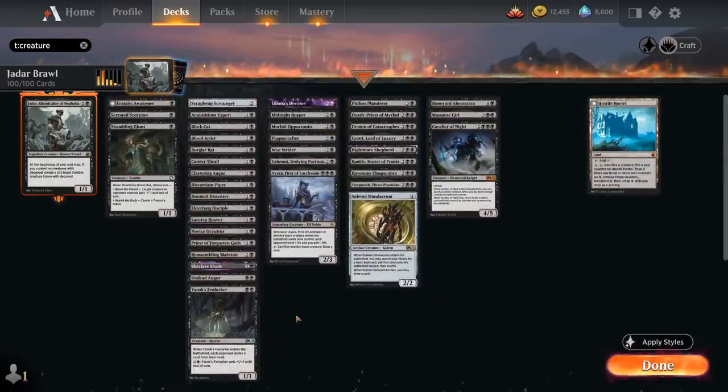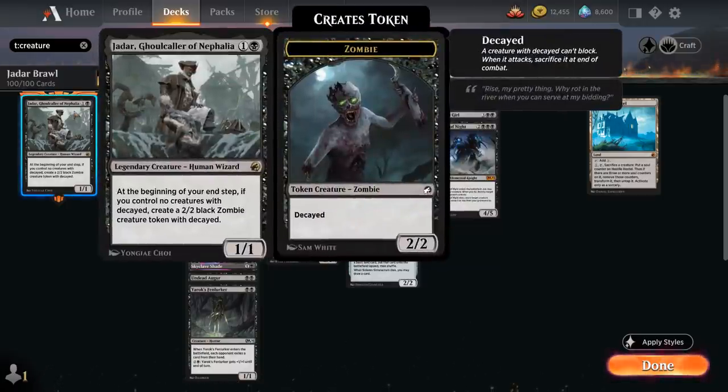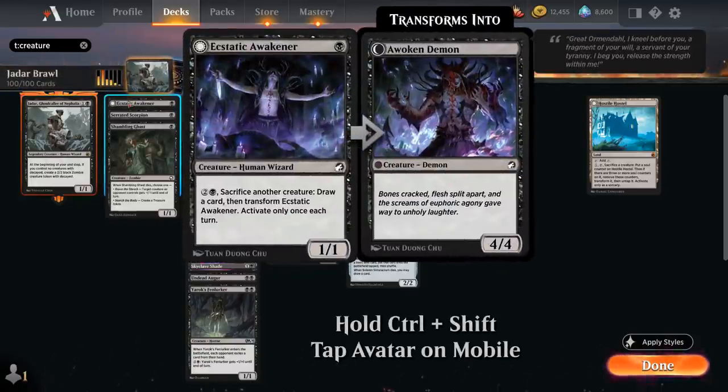Starting with Ecstatic Awakener, a 1/1 that can pay 3 mana, sacrifice another creature to draw a card and transform into a 4/4. The perfect curve here is turn 1 Awakener, turn 2 play Jadar, make a zombie token, turn 3 attack with our Decayed zombie, deal 2 damage, and before the Decayed trigger resolves — we have to be in full control for this to work — we can pay 3 mana to Awakener to transform it and sacrifice our zombie.